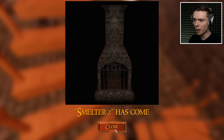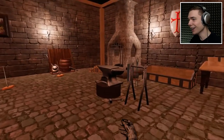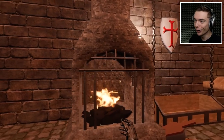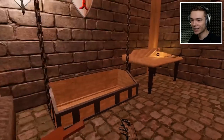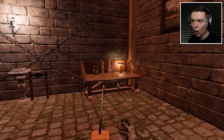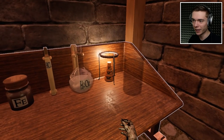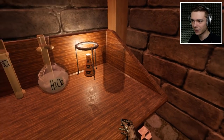Smelter 2 has come, trash box has come, dice table has come, alchemist table has come - everything has come! It's pretty though, look at that - it's got bars and windows, fantastic. I'm not sure what any of this stuff is, but I'm guessing we can somehow use it to make our blades better.